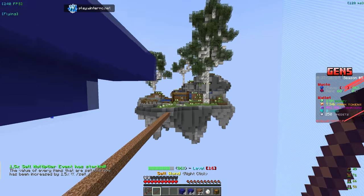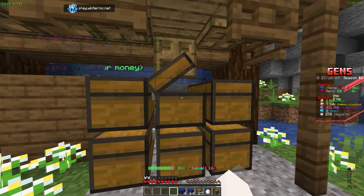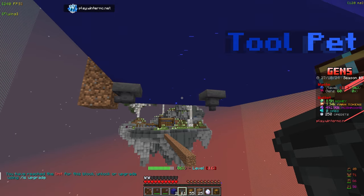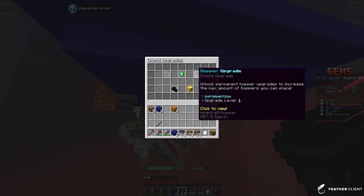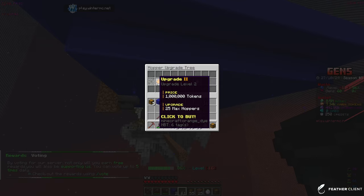We need to get some hoppers and finish the chest setup, because the default chest setup is not efficient — the drops only go here and are pretty random. Let me sort out and get a new one. I was trying to do the chest system and we ran out of the hopper limit, so we need to upgrade that in the island upgrades. To do that we need tokens — 1 million tokens should give us 25 more hoppers.